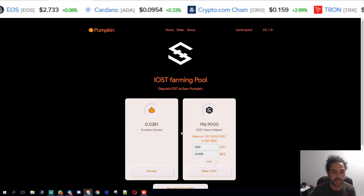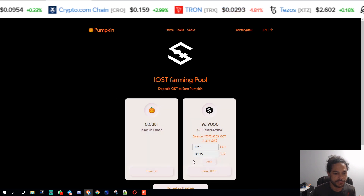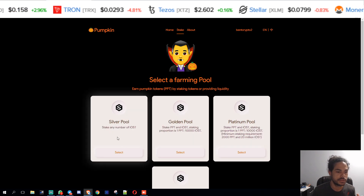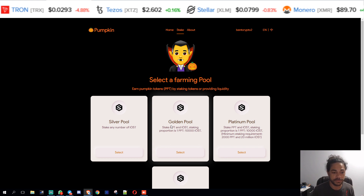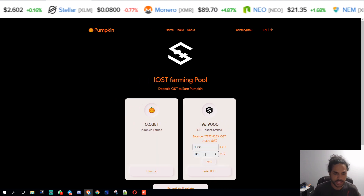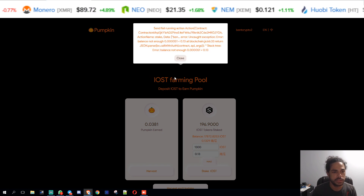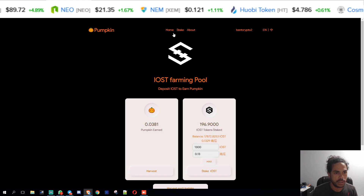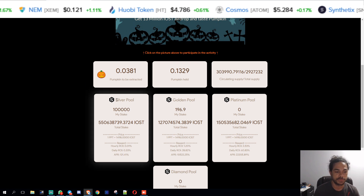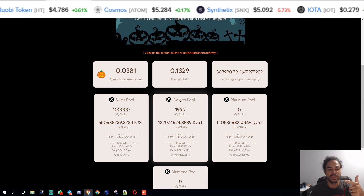I'm staking that portion there, and that's going to mint me — let me see here. I was in the silver pool; now I want to provide liquidity in the golden pool. I'll figure that out later. So whatever I get from the silver pool I'm withdrawing or harvesting, and then I'm going into the golden pool with IOST and PPT that I've earned from this pool.